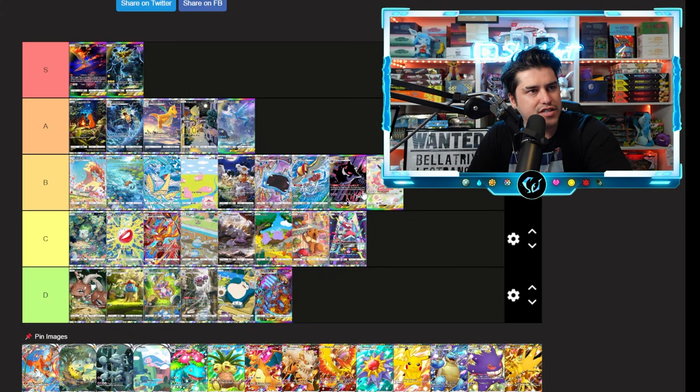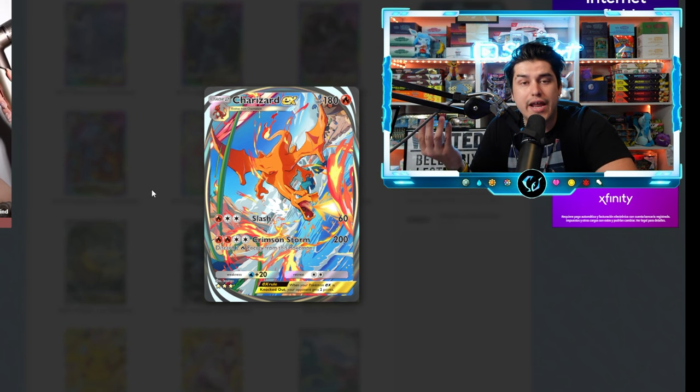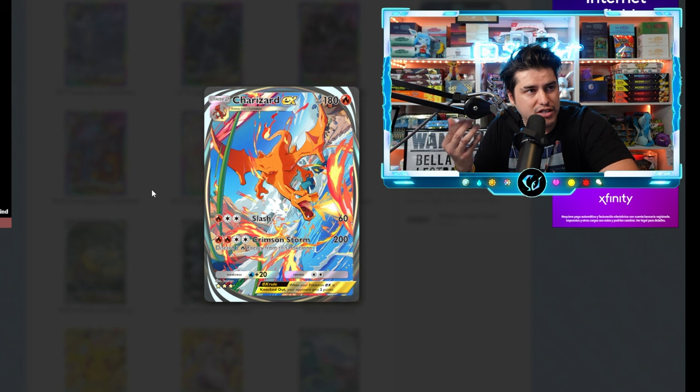Wigglytuff — I like it, nothing too special. This one also feels like an actual SR or illustration rare we'd get in real life. It's a solid B tier.